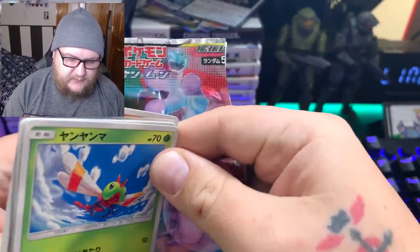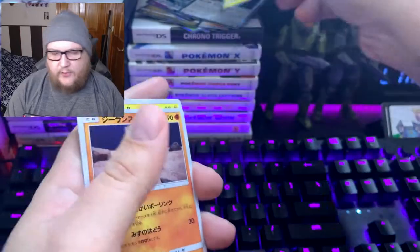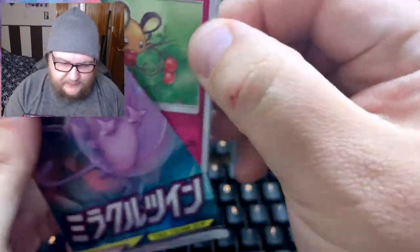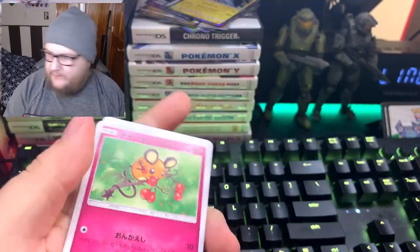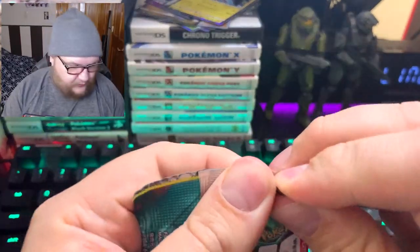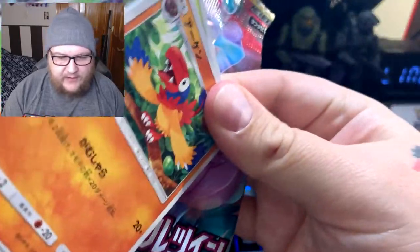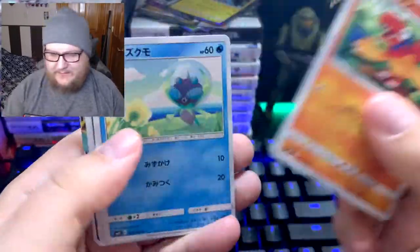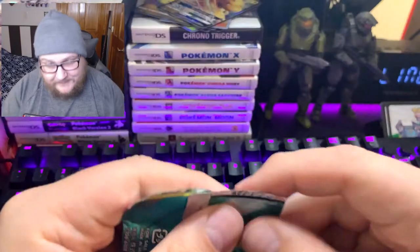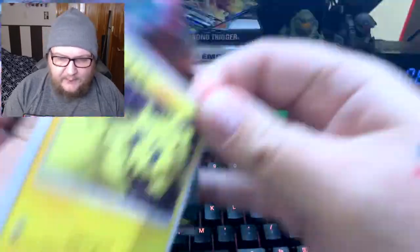There's always a chance of getting something. That Tapu Koko — Tapu Koko is in every single set ever made, for some reason. There are so many versions of Tapu Koko across so many different sets. I feel like a modern set that doesn't have Tapu Koko — anyway, we got a Dragonite GX. We are definitely not getting that Mew and Mewtwo unless something crazy happens, but I don't see it.